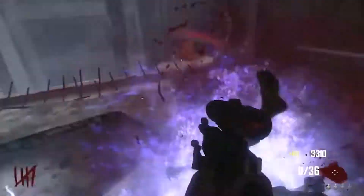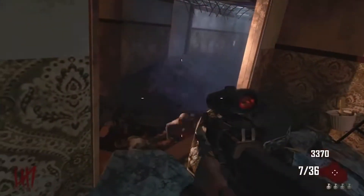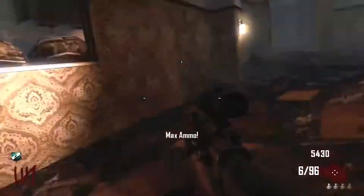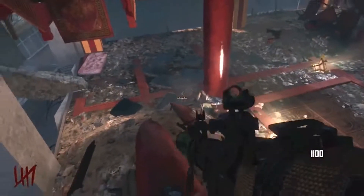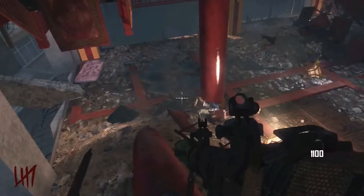Coming in at our number 20 spot is Die Rise. In my opinion, this map is either a hit or a miss — you either love this map or you don't, and I'd say 90% of the community hates it. For the most part, this map is pretty dark and gloomy, which I don't personally enjoy. Not when you're out on the rooftops though, because it's actually nice and bright up there. You'll also be waiting for that one elevator to give you Juggernog so you can make it to those high rounds.